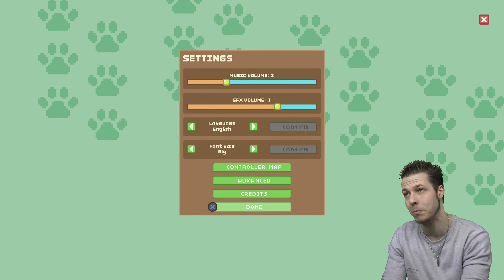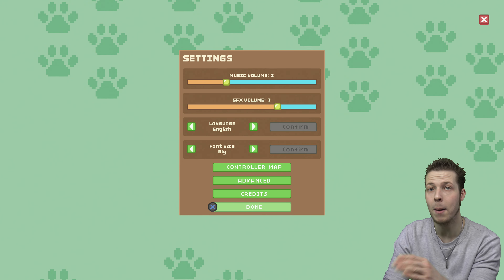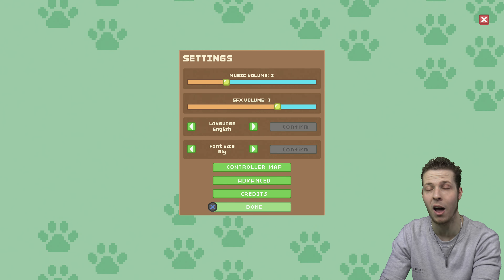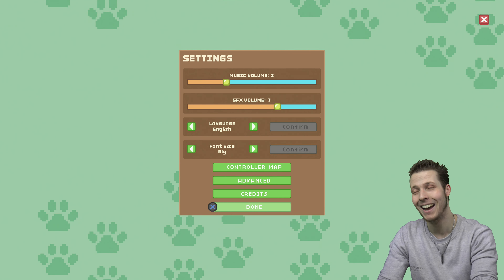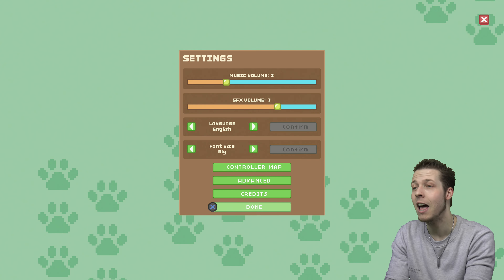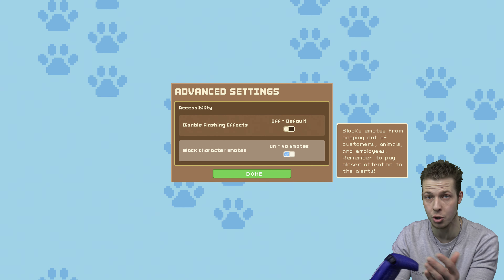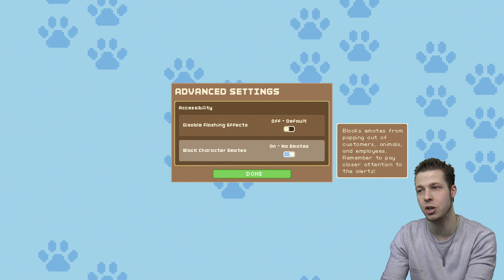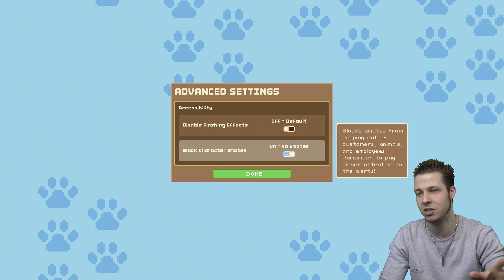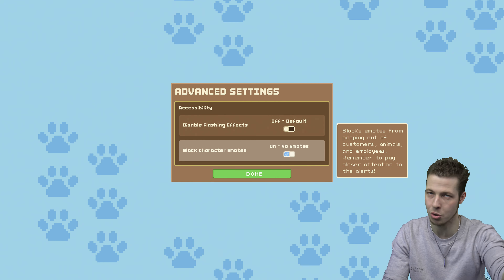What we need to do is come over to settings, because one thing you might notice when you play these tycoon type games is they've always got this very cool beat in the background, this lovely soundtrack. But the problem is it keeps looping over and over again, and after four hours of playing you start wanting to blow your own brains out. So I recommend you come over to music volume and turn it down a little bit before you go absolutely insane. I also recommend you come over to advanced and turn off the character emotes, because as your zoo gets bigger and more guests visit, you're going to end up with emotes popping up all over the place — angry faces, happy faces, hearts, money symbols, etc. — and it becomes an absolute nightmare.